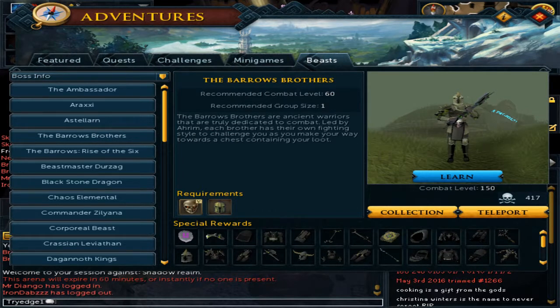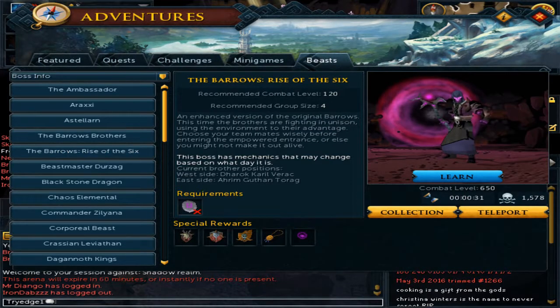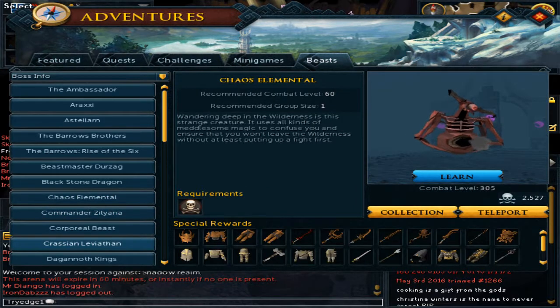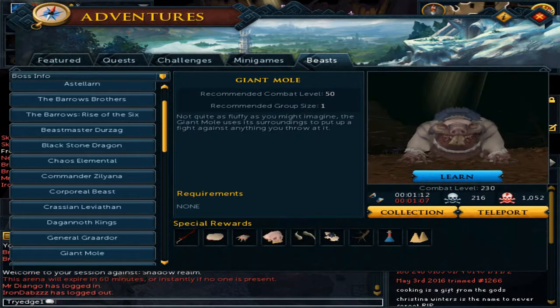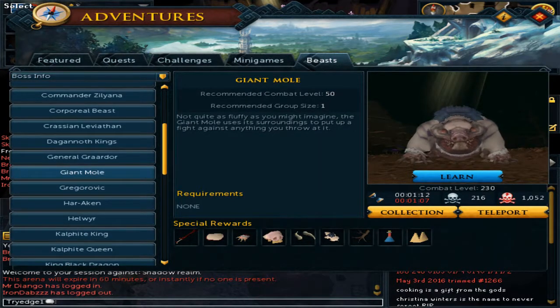For Barrows, it can be good going from grave to grave. For ROTS, I have already showed you. For Chaos Elemental, there is nothing notable. It can be good for Giant Mole going from corner to corner.